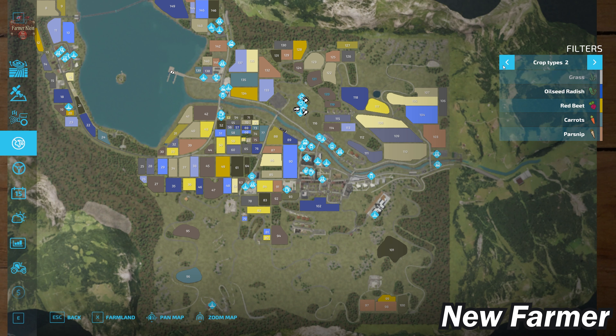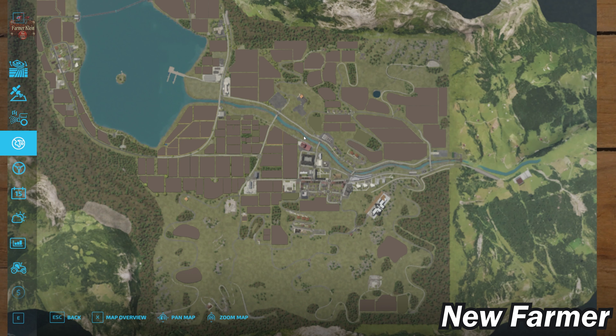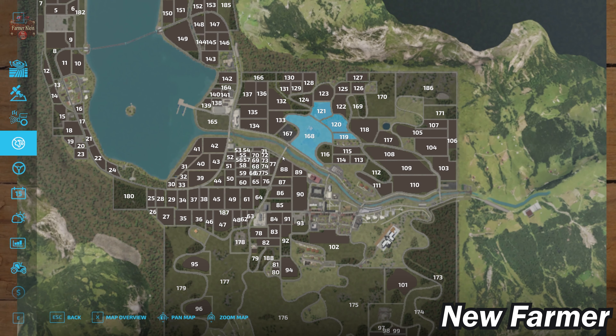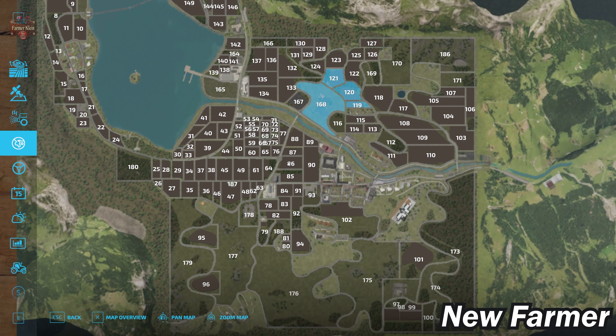We have all standard crops as well as the premium expansion crops — red beets, carrots, and parsnips — if you have that enabled. Looking at our farmland screen, we start by owning farmland IDs 168, 121, 120, and 119. Given that this is a 4x map, these fields are a lot bigger than they would appear, and we do have an abundance of fields on this map, though not everything is going to be buyable.